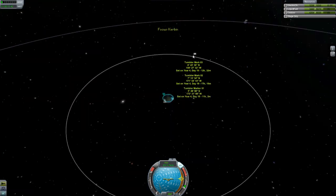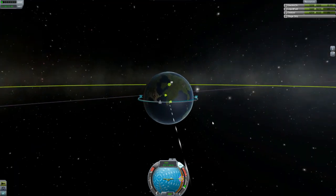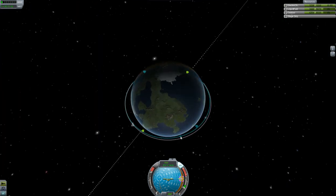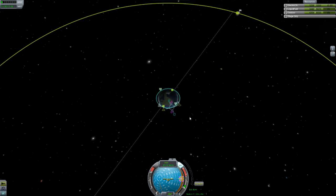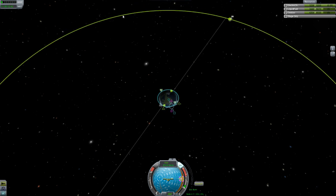Here's the moon — let's set it as the target. Our ascending/descending node is about 1.2 degrees. I may try to fix that when we do our maneuver so it's a little bit less, but it probably doesn't really matter. From past experience, if the moon is here I think we're going to encounter it somewhere in that area right there.